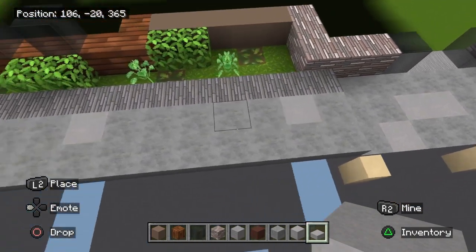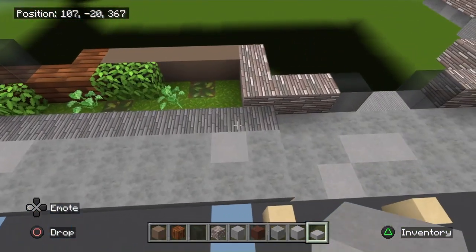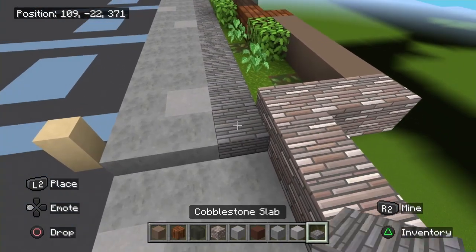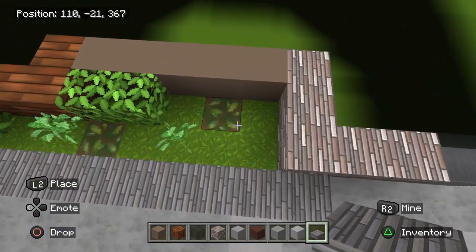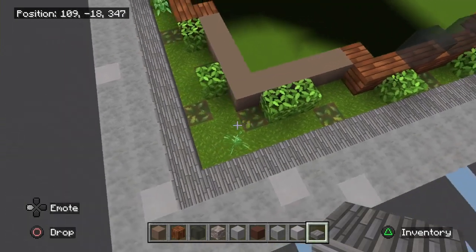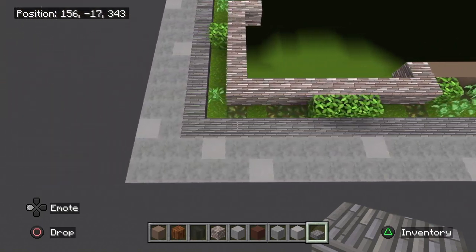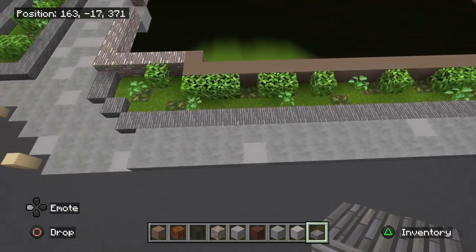We're going to have four windows here — three blocks per window, two blocks from that edge, space between each, and two blocks on this edge. Just mark those out and we'll come back later. If you've done it right, this here will end up right where we first started off, and have one, two, three, four, and five. Now once you've got that, let's quickly go over the sidewalk.